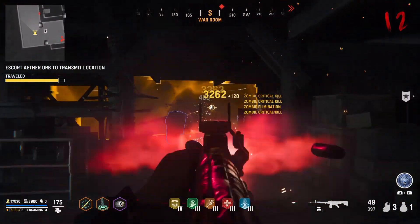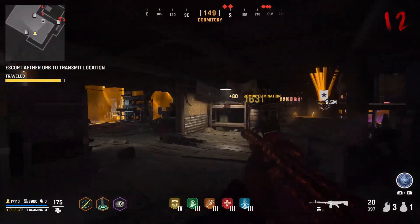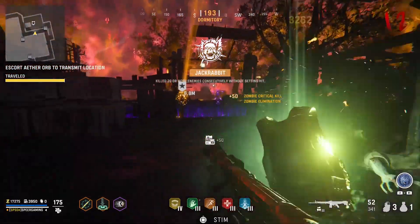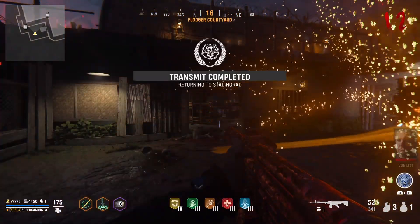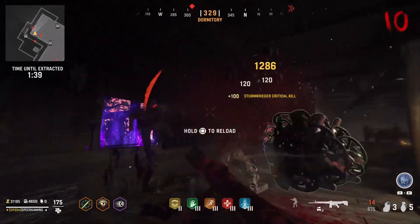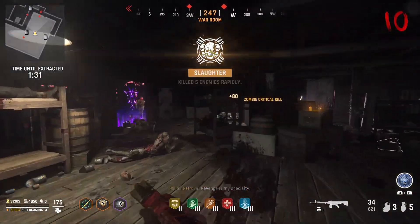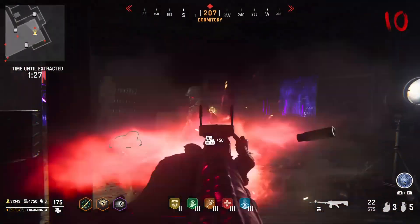In Zombies, I find more ammo to be more beneficial, so I usually go with the higher magazine size. However, getting that decrease in damage does hurt. But if you get the highest damage output, you're going to have a 20-round magazine, which is not a lot to work with. As you get farther into the rounds, you'll run out of ammo and need to buy more. So we're going to go with the 8mm Curse 45-round drums, which gives us an increase to magazine ammo capacity, starting ammo, and normal ammo capacity, at the cost of slower movement speed and aim-down-sights time.